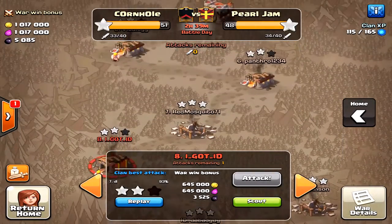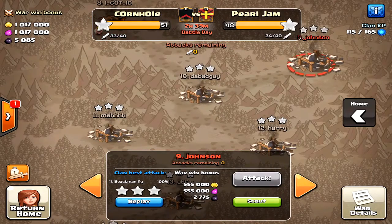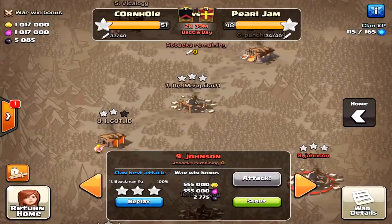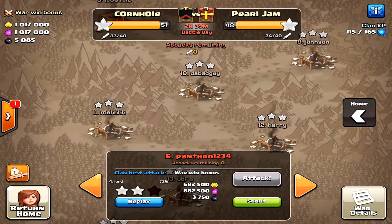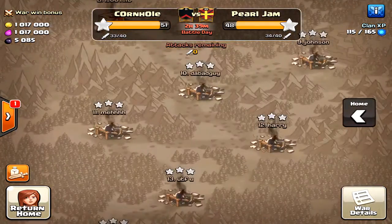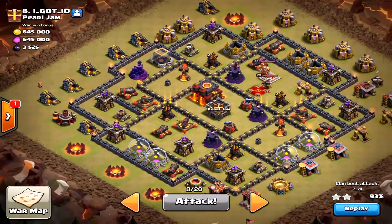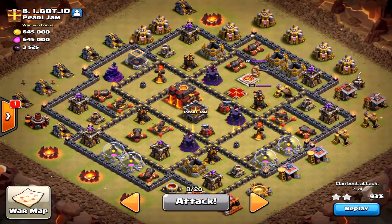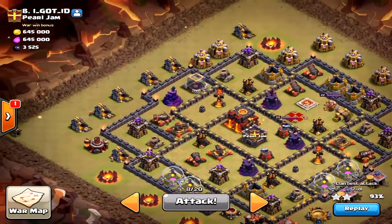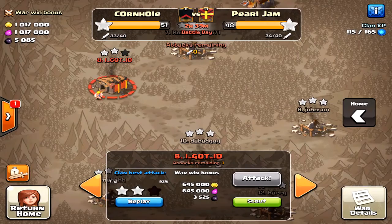I had to show that to you because fails happen all the time. You just can't do anything about it sometimes. That base is hard — it takes a lot of skill to three-star. Most YouTubers don't show fails, but I think they're important because they highlight what went wrong and how you can fix it. The main takeaways: the jump spell placement and not letting the queen walk far enough. I should have let her go even further. Thanks for watching — see you next time!